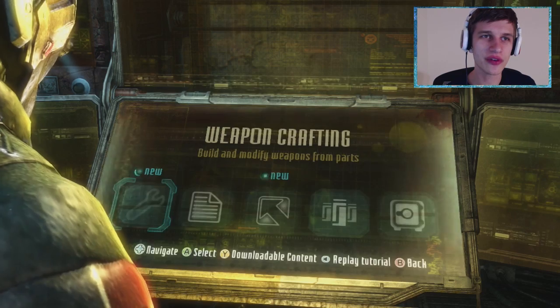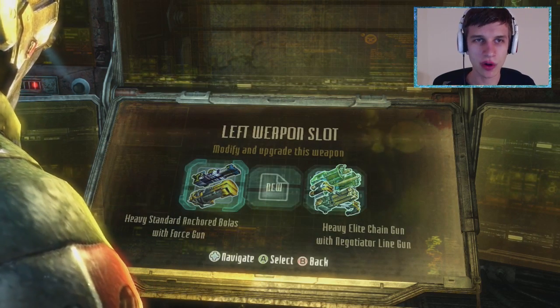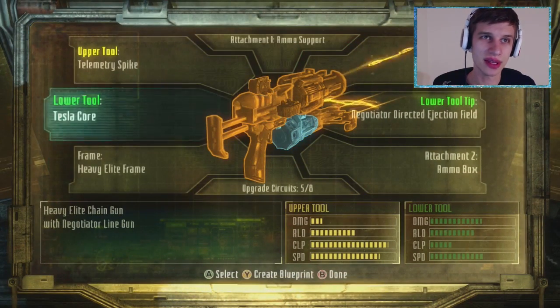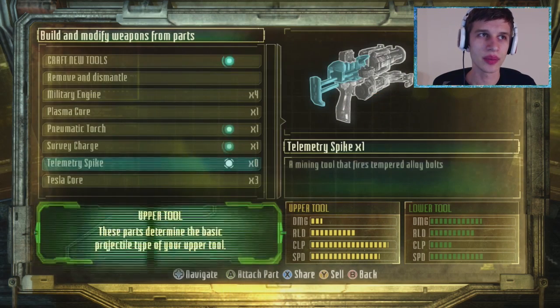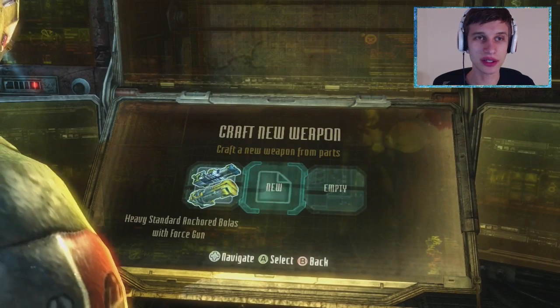It's not crappy, but it just drives me up a freaking wall. The Bolasin Force gun is okay, I can work with that. But this one — I gotta get rid of this telemetry spike. It is doing zero damage and I hate it. I'll keep the blind gun on the bottom, but I'm going to remove and dismantle this.